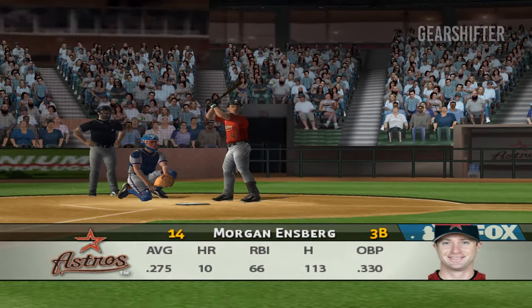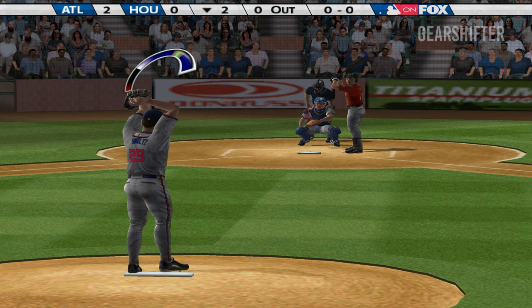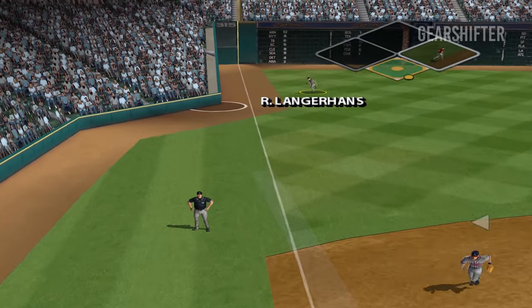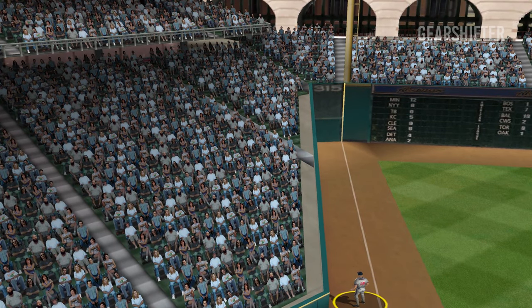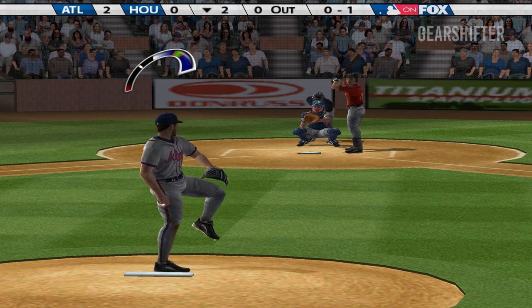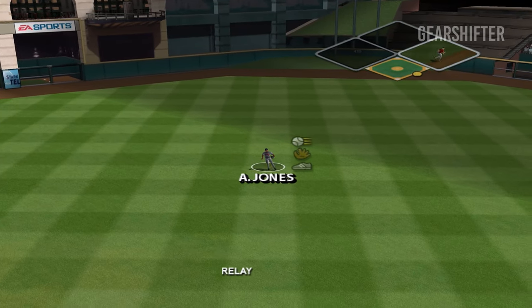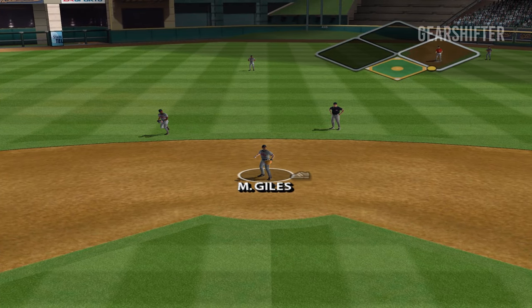Stepping in Morgan Ensberg. It's hit out to left and it hooks foul. He sends a thin line drive out to center field — good start to the inning. Lead-off single.